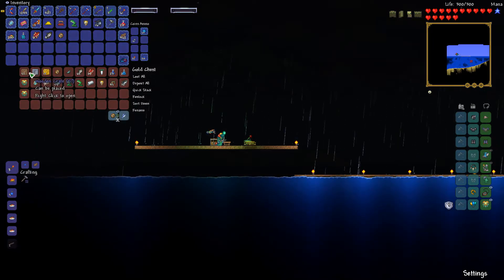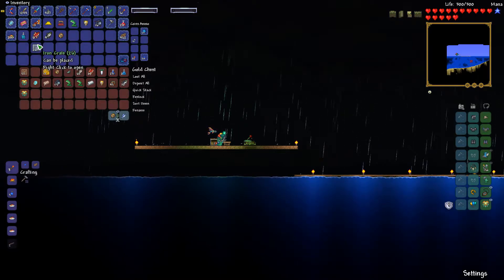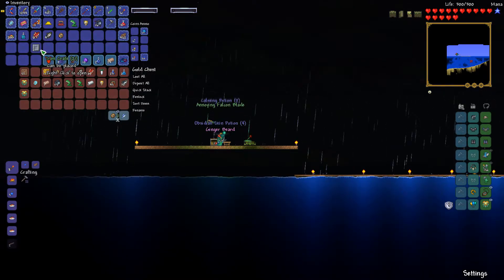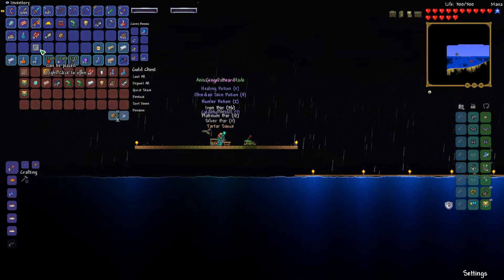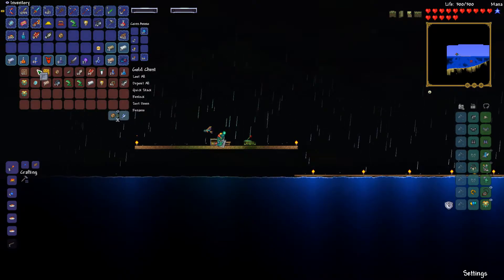To start off this episode, I've got 26 Iron Crates to open up here. Let's see if we can get the Minotaur pet. There it is — we got it! Awesome. We don't have to open up anything else then.